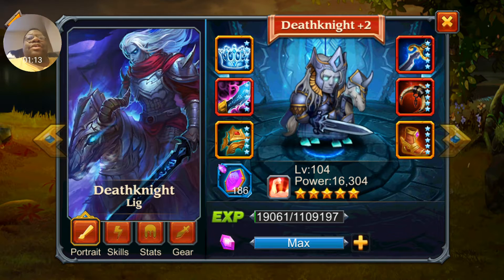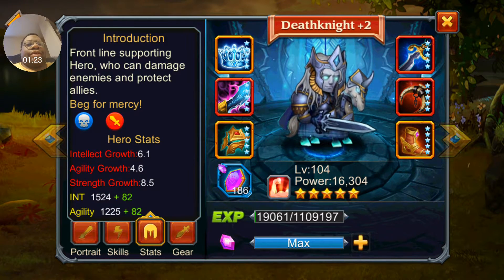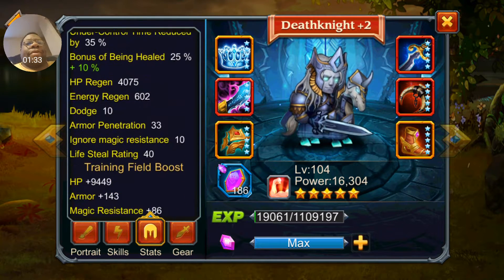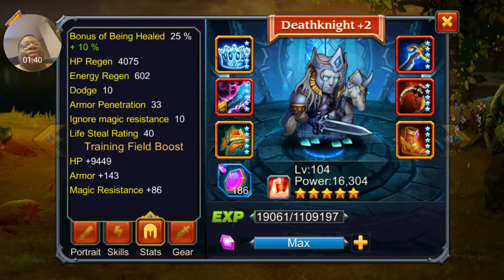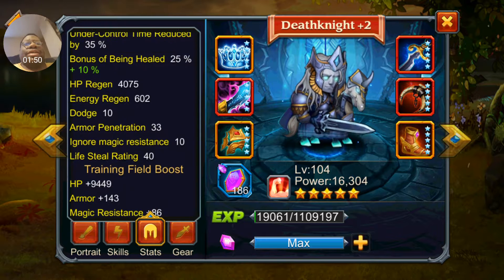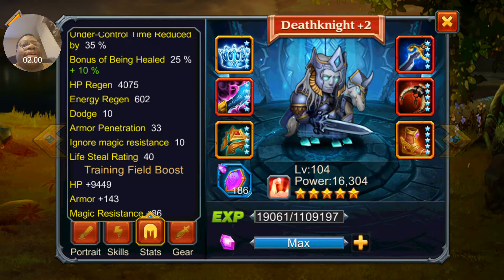In my last few videos I've been preaching about the Heroes Camp and how important it is. If you hit the stats button you can see intelligence, agility, strength, and at the very bottom it shows you the bonuses from the training field. Because of the training field, my Death Knight has almost 10,000 extra hit points, 143 extra armor, and close to 90 magic resistance — he stays alive longer, which keeps the rest of your team alive longer.